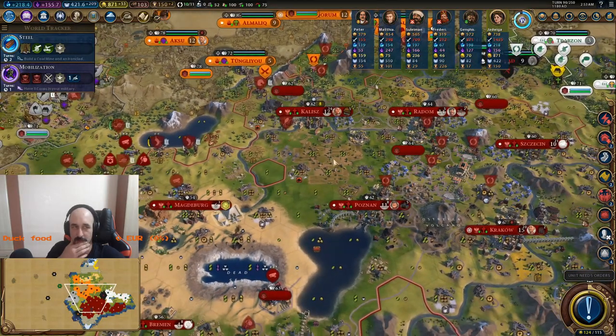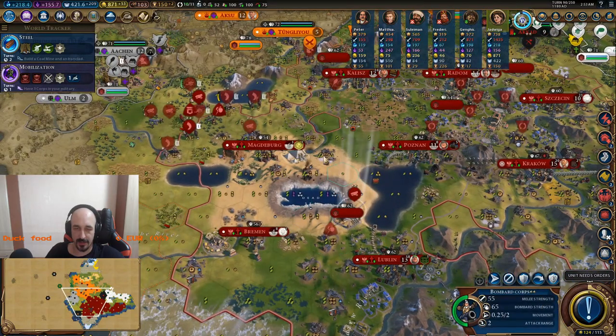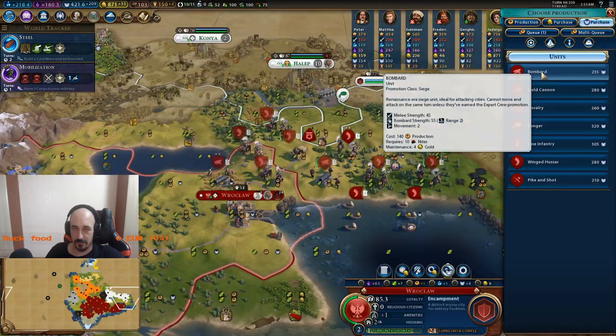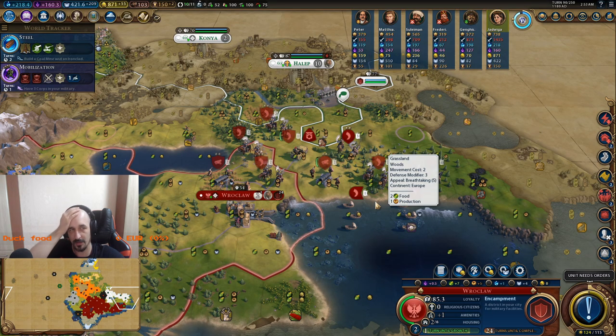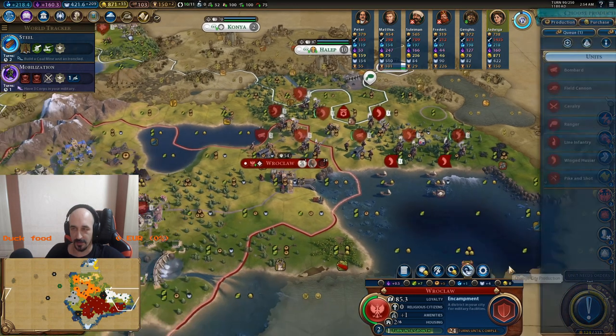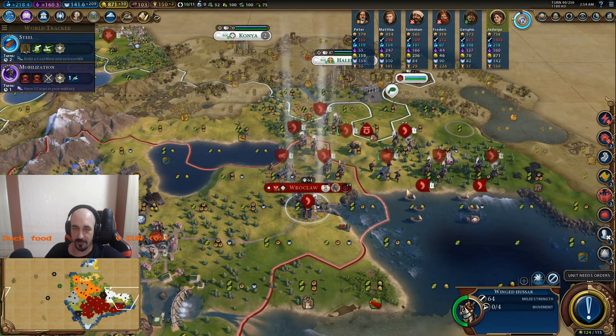I don't need to wait. But with the hussars I can go for armies here. I should probably build some hussars. And I haven't gotten an artifact, so probably I shouldn't try. I don't need an army — just an army of hussars here.